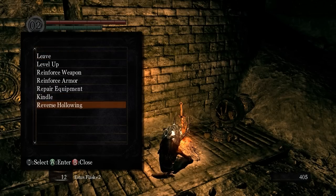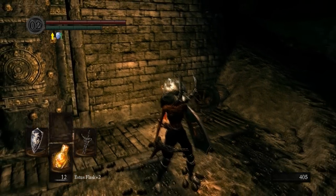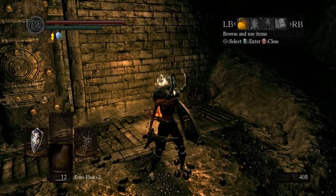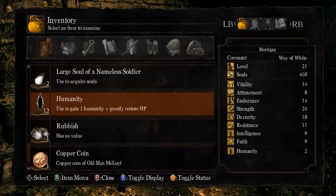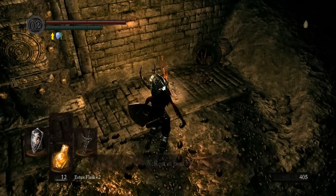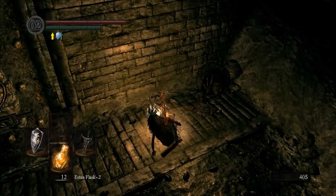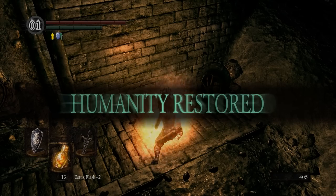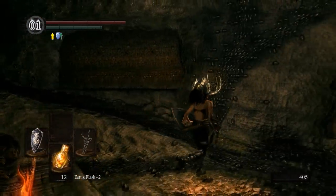The key for this part — getting to Pinwheel and beating him early on as a beginner — is to reverse Hollowing. You need Humanity up there in the upper left of your screen. If I didn't have Humanity, I would just pop one. That's really all you need, and then you reverse Hollowing. We need to do this because we're going to summon Paladin Leroy to help us out.